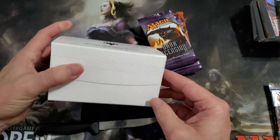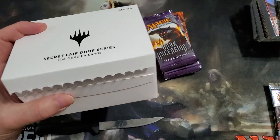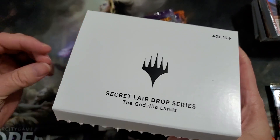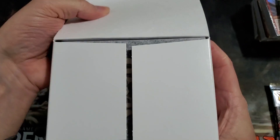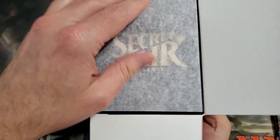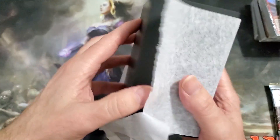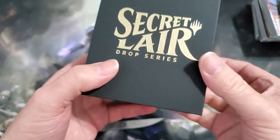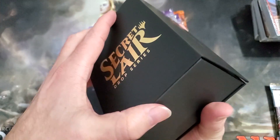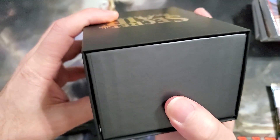I've honestly never opened a Secret Lair drop, so let's see what we get. I've seen them on everyone else's channel, so it's not like I don't know anything about them, but I have not seen the Godzilla lands yet. I personally hate spoilers — if you're new to the channel, I don't even look at new sets sometimes. It says 'Godzilla Lands' right on the box. Now, how do I open this?